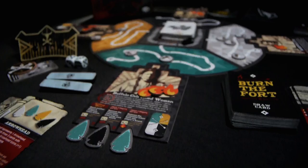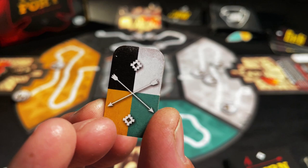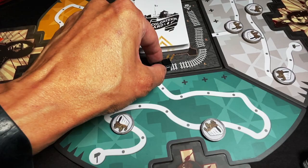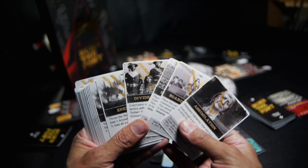Players gather fire tokens and the necessary arrowhead tokens to burn the fort. Everyone starts the game in an alliance, but beware — alliances can be broken.